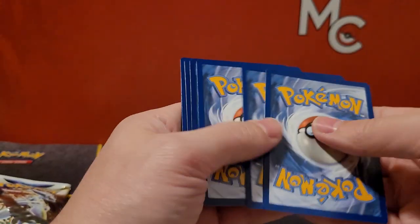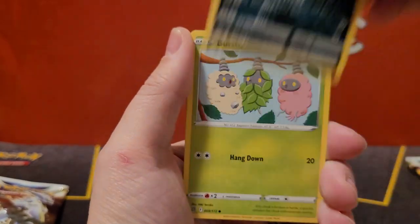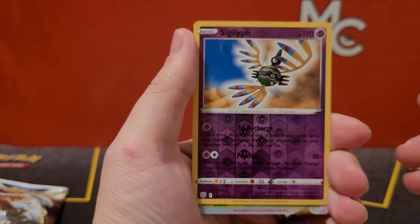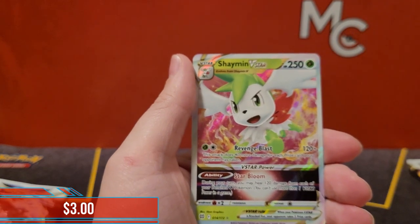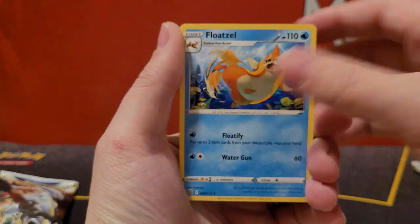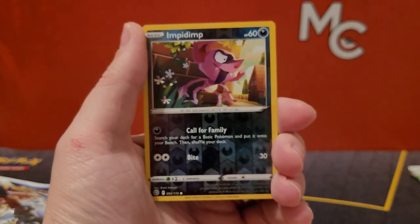Moving along to the next pack — I really love this set, it's so fun to open because you get double bangers, which is really cool. We've got a Sigiliph reverse and a Shaymin V-star — not worth as much as the Arceus V-star or the Charizard V-star, but still a nice card to get. I do find the V-stars have been particularly difficult to pull.